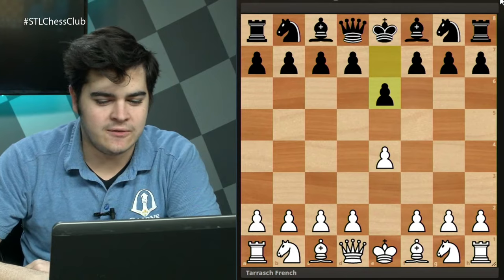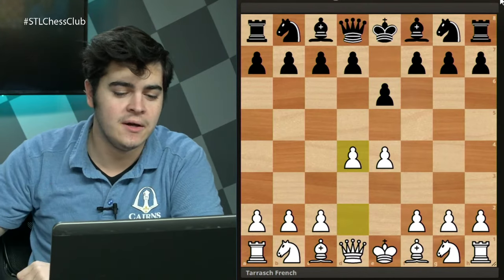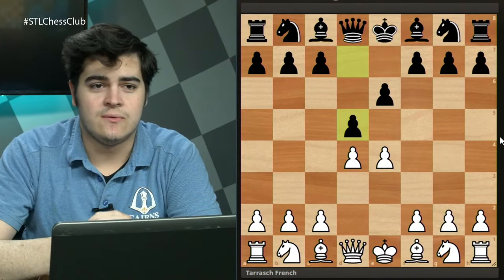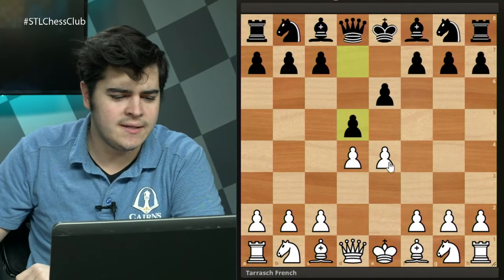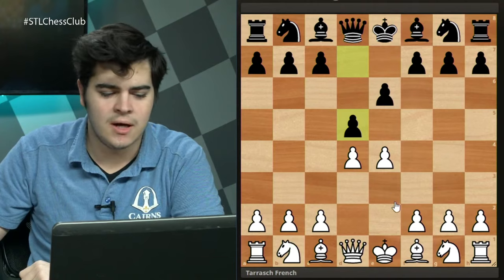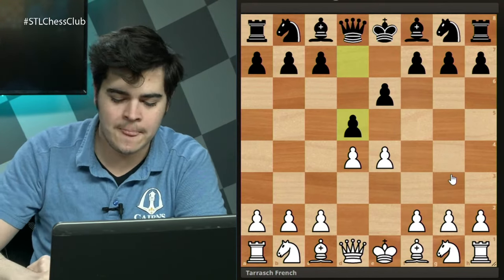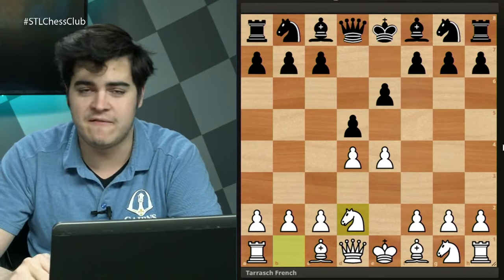We start with e4 and e6 — this is the French Defense. The most common move is d4; if your opponent is going to give you the center you might as well take it. The idea of e6 is so black can go d5 and fight for the center. White has a few options: the Advanced French, Nc3 for classical systems, the boring French Exchange with exd5, or the move we're covering tonight — Nd2.